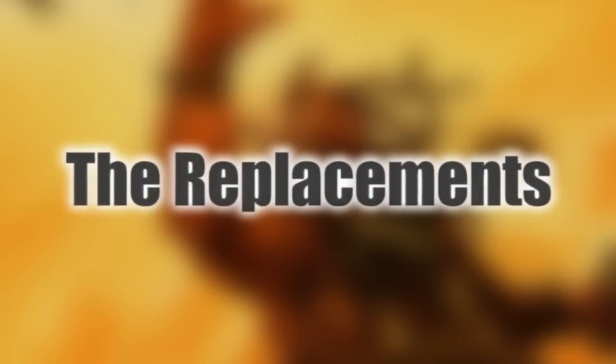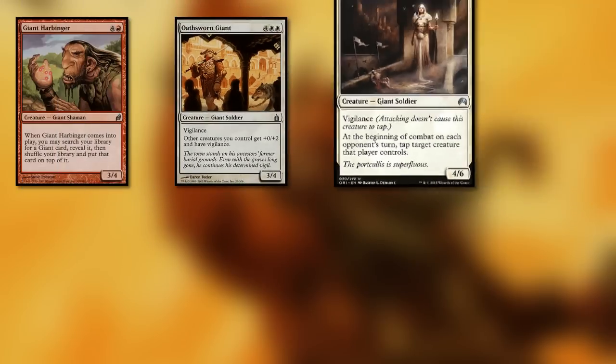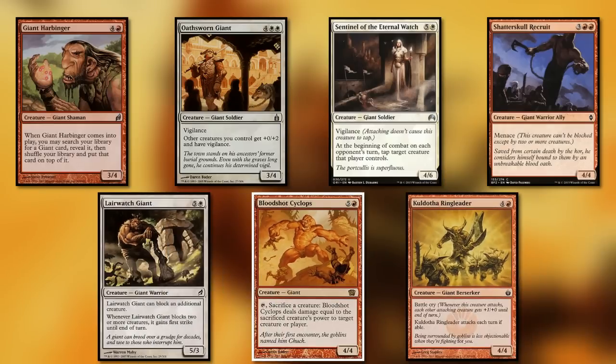Here are the cards we are adding to the deck. While they may not be the best creatures in the world, to keep to our theme we are adding Giant Harbinger, Oathsworn Giant, Sentinel of Eternal Watch, Shatterskull Recruit, Lairwatch Giant, Bloodshot Cyclops, and Kuldotha Ringleader. Note that the red giants typically make attacking way better, while the white ones like to stay back and block.